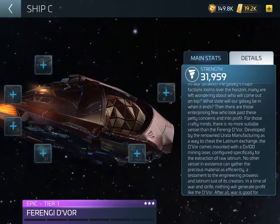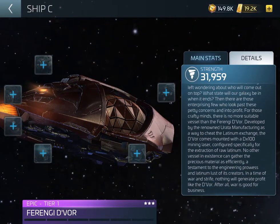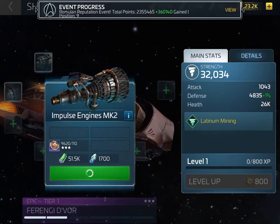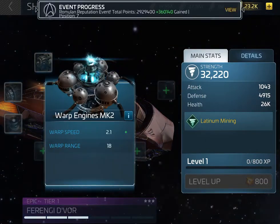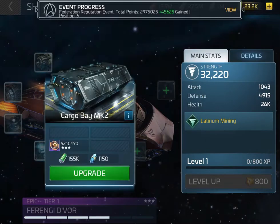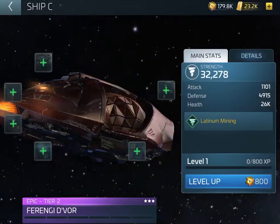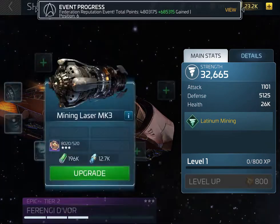You will find it in the stores for £20. Tier 1 comes with warp range 18 and mines at 12,000% on the latinum mines. So basically I tiered mine with warp pack to tier 5, thinking I'm going to have a decent warp range.